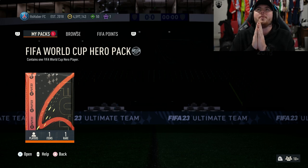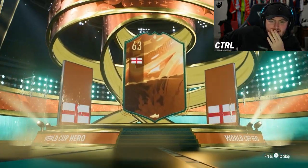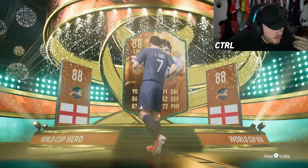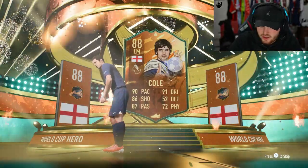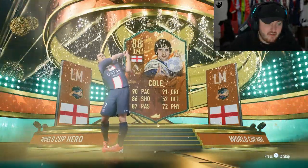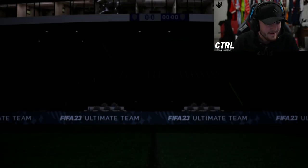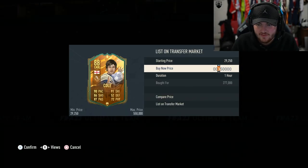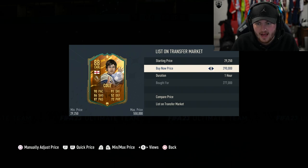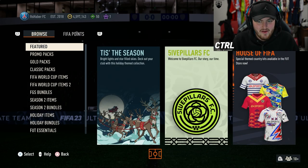FIFA World Cup upgrade pack. We want to see a good nation, EA. Who have we got? English, left mid. Joe Cole is not bad at all. How much is he worth these days? I actually have him in my main team at the moment. 300k! I have him tradable in my team. I bought him for 277k, so I'm going to try and get a quick sale on him now at 290k. Bit of profit. That is fantastic!